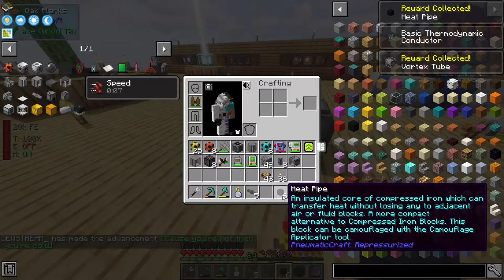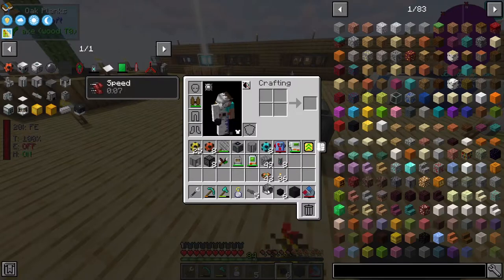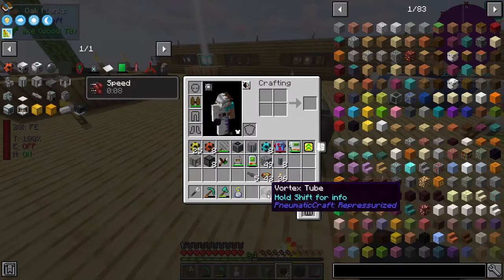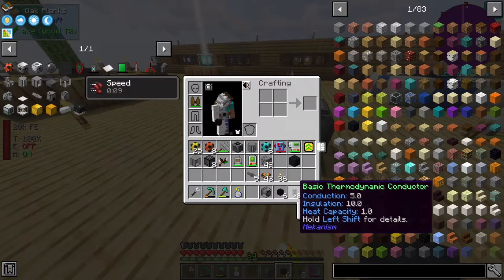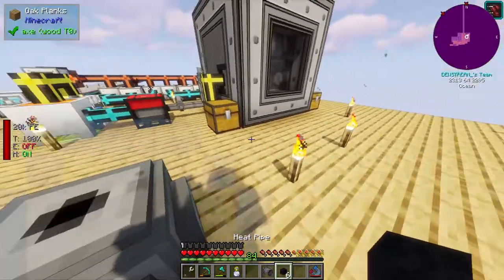So what we got is a heat pipe - an insulated core of compressed iron which can transfer heat without losing any to adjacent air or fluid blocks. That's pretty cool, and it can be camouflaged. A vortex tube - I think this separates hot and cold air, so that'll help us generate these cold temperatures. And then we have a mechanism version of these heat pipes that we can use if we so choose.